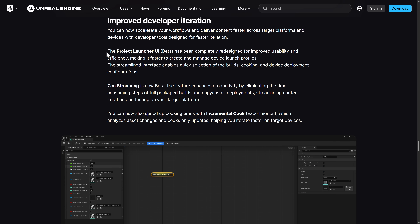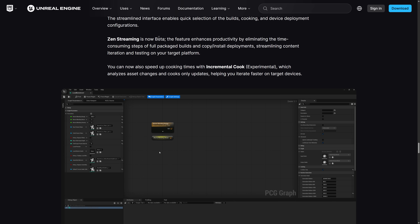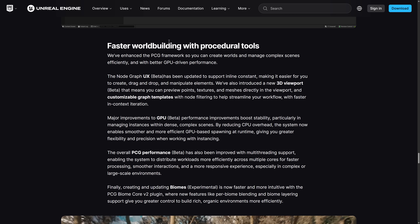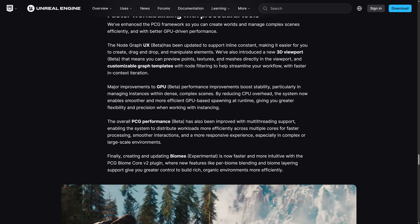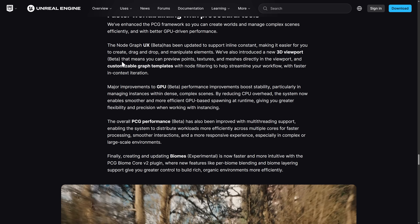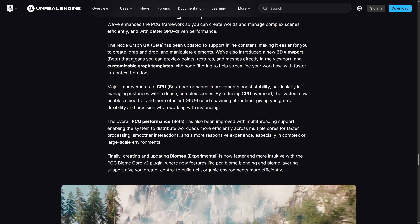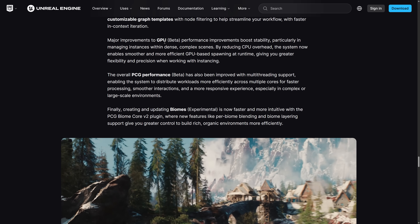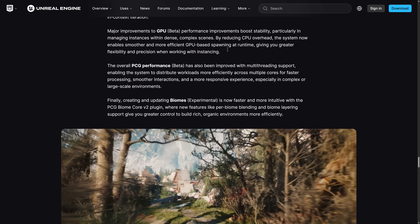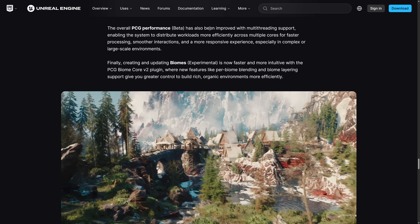There are a number of improvements on the developer side of things. The project launcher has been completely redesigned for improved usability and efficiency, and Zen Streaming is now in beta — enhancing productivity by eliminating time-consuming full package, build, and copy-install deployments. Improvements to procedural content generation tools: NoGraph UX is in beta, updated to support inline constants making it easier to create, drag, drop, and manipulate elements. A new 3D viewport in beta lets you preview points, textures, and meshes directly inside the viewport. Major GPU performance improvements boost stability, particularly in managing instances with dense complex scenes, and overall PCG performance has also been improved.